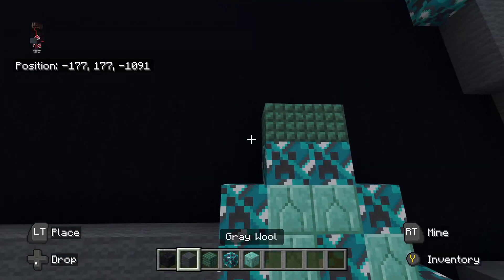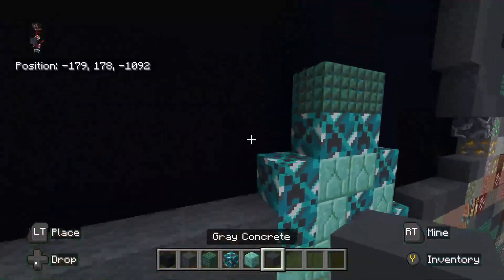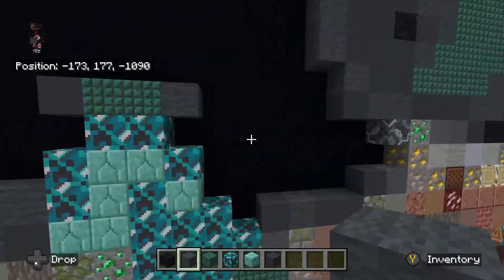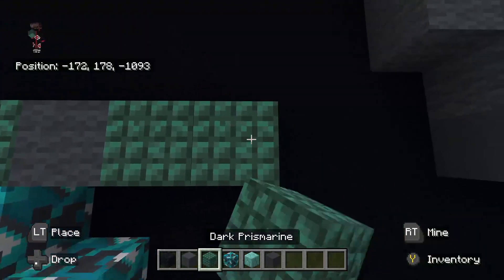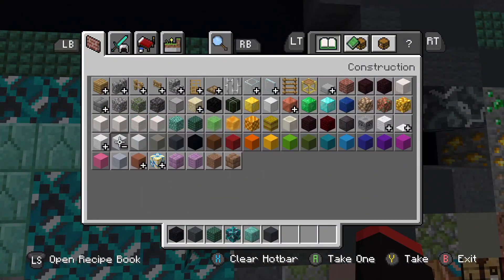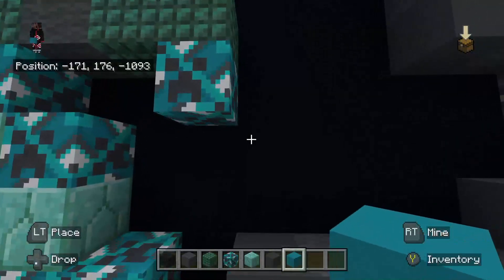On top of the top cyan glazed terracotta, place dark prismarine on top of both. To the left of the top dark prismarine, place gray concrete. On the right dark prismarine on top, place gray wool. Then place dark prismarine going right — one, two. Underneath that right dark prismarine, place cyan glazed terracotta. Diagonally down-right from that cyan glazed terracotta, place cyan concrete going right three — so down-right diagonal from it, going right three.